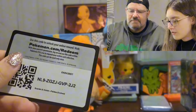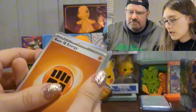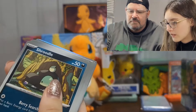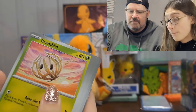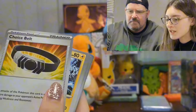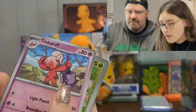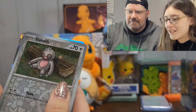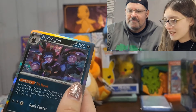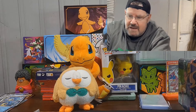Code card, one to the front. We got fighting energy, Shroodle, Glimmet, Bramblin, Shinx, Choice Belt — trying to run away — Pom-Pom, Tinkatuff, a Sprigatito reverse, a Cyclizar reverse, and a Hydragon holo. Well, I've got four packs left and I've only gotten one hit — the gold card. I feel like there's a Magikarp in one of these ETBs and I gave Kiwi the one I thought had it — so far it's had all the hits!